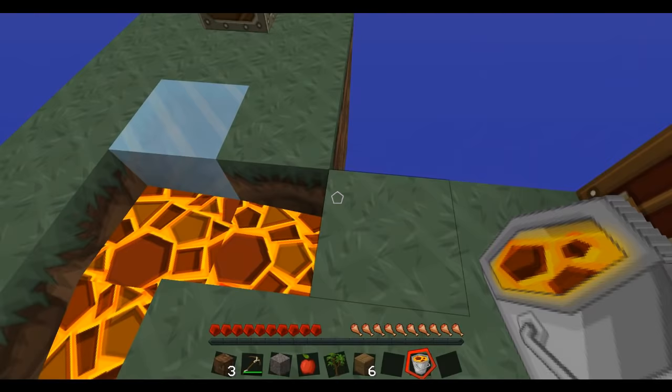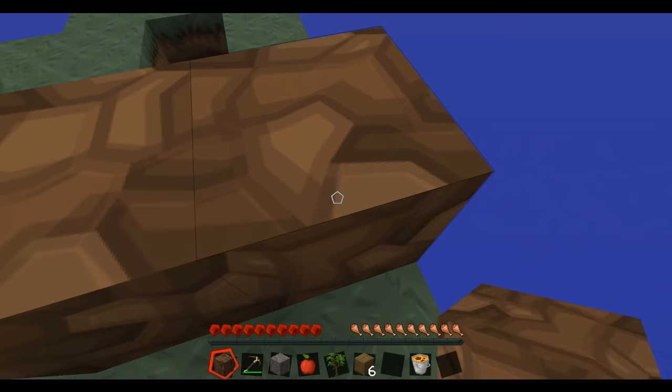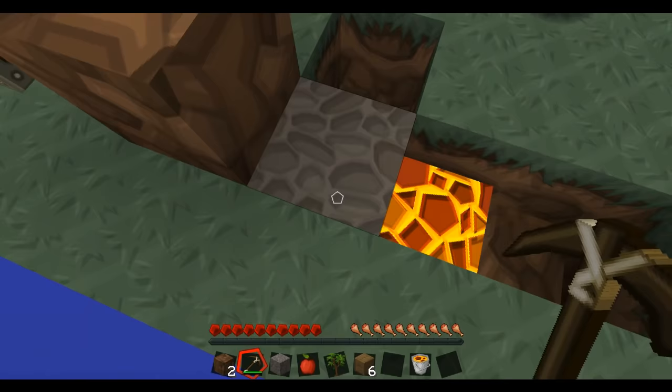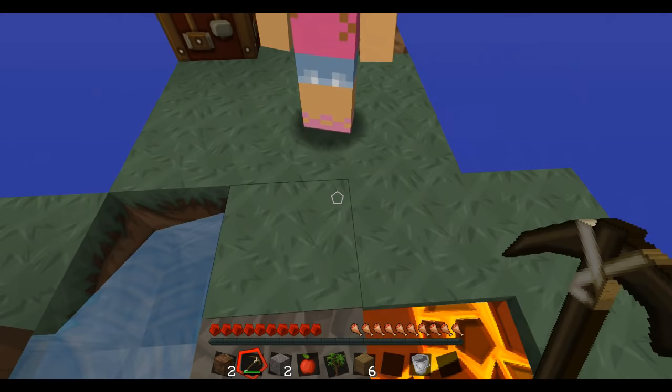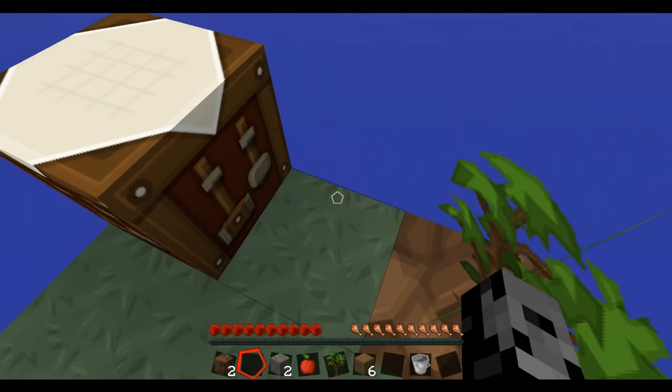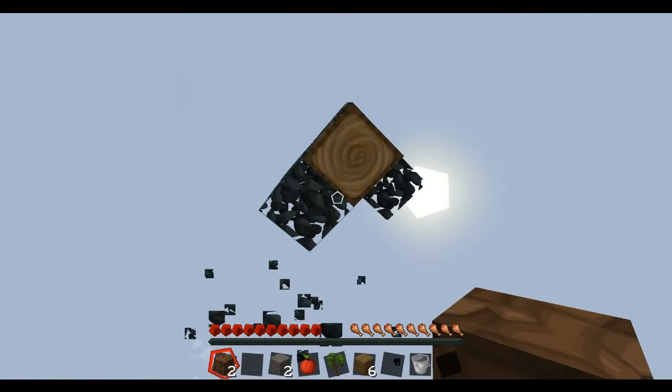Alright, there we go. I needed to put a block of dirt over this so that way it wouldn't freeze over — that's what happened, my bad. I think I got this. Let me just gather this. That was pretty funny actually — not really for me. Okay, putting the lava back. Here you go, here is a gift from me to you.